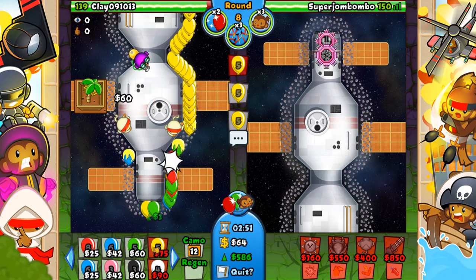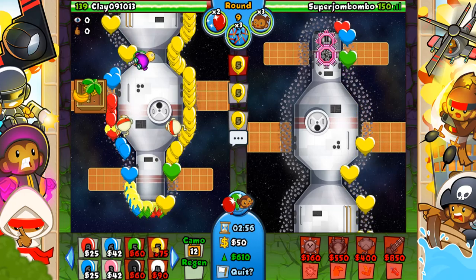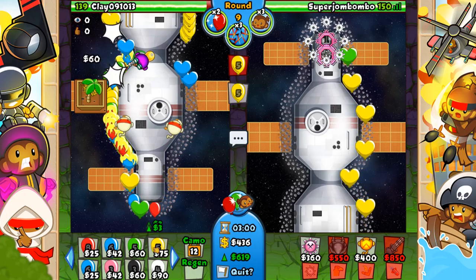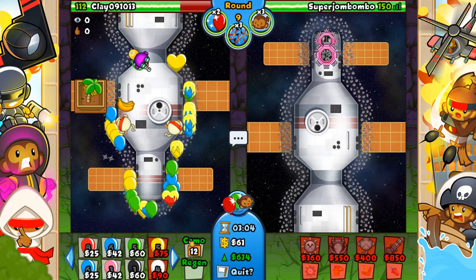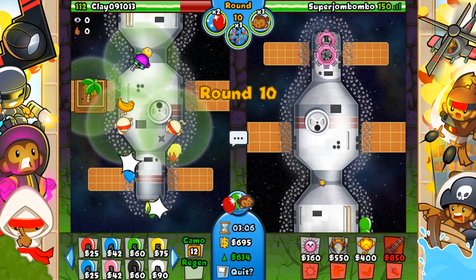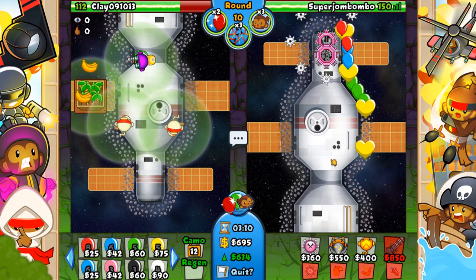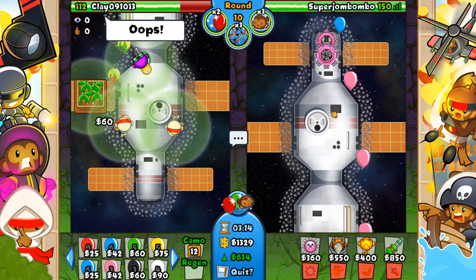What the top path balloon boost does is it increases the balloon tier by two, up until white balloons. So a blue balloon will turn into a yellow, a white balloon will turn into a rainbow, and pink balloons turn into zebras. It's insane how fast you can get these tiers to increase — you could send out zebras on round four. That's the crazy thing I'm talking about.